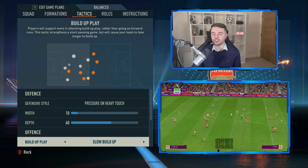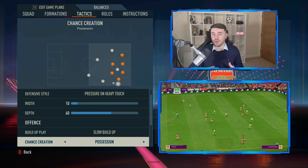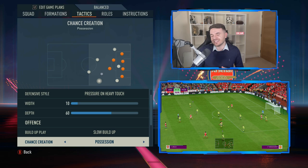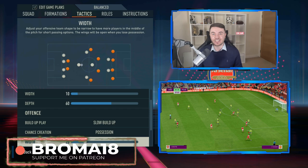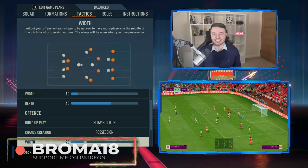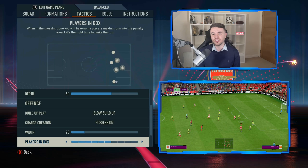Build-up play is on slow build-up, meaning on goalkeeper restarts players will drop deep and come short to pick up the ball. Chance creation is also on possession, playing into that very calculated and measured approach that really followed Wenger throughout his entire reign as Arsenal manager. The attacking width is on 20 — again very compact and narrow — allowing players to get close together and offer shorter passing options.